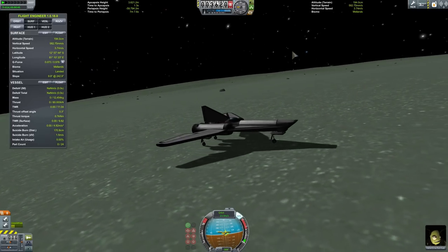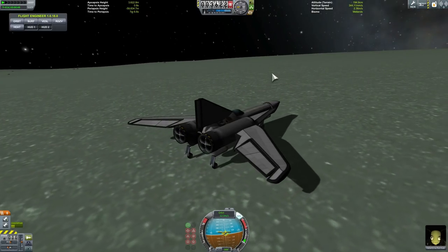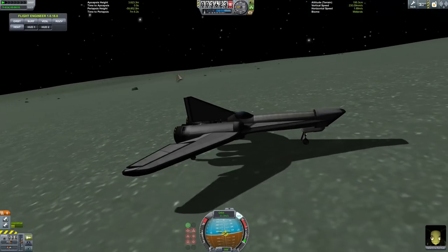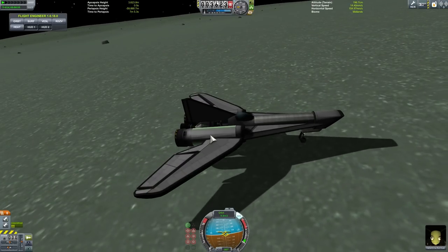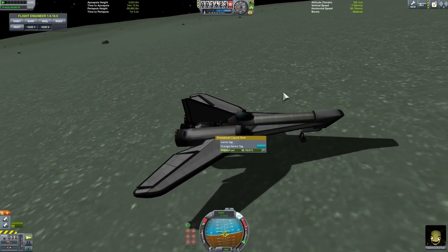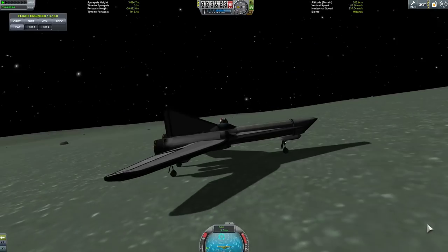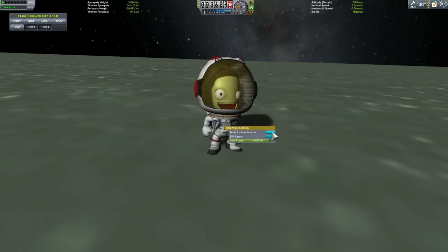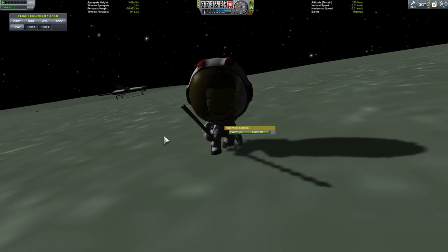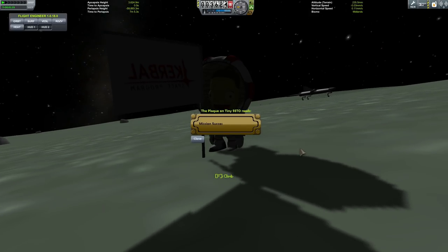It was a little bit risky because I was kind of going the wrong direction. But we're done — we can slow down, stop, get out, plant a flag, and declare this mission a success. Valentina, good job — this was excellently done. Plant the flag. We're going to make this an SSTO success mission. And the plaque says: Mission Success. This is a tiny SSTO mission that was successful.